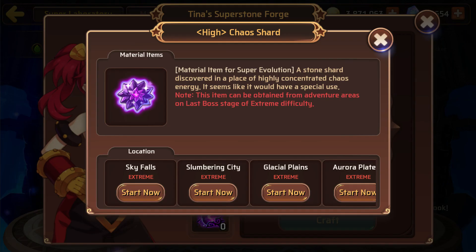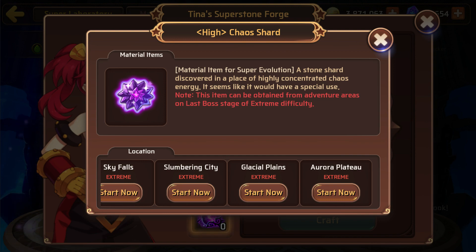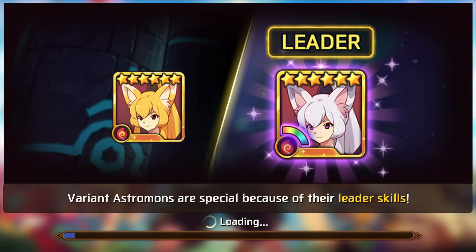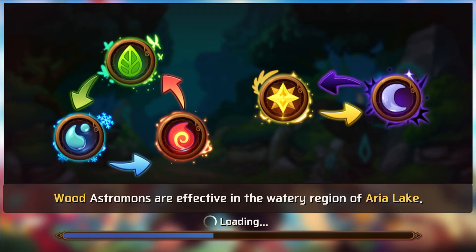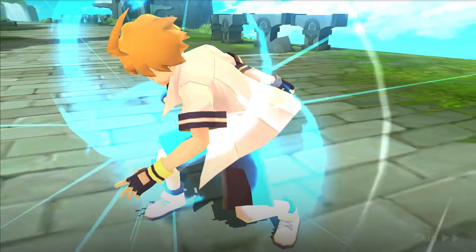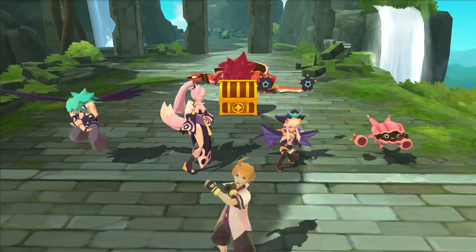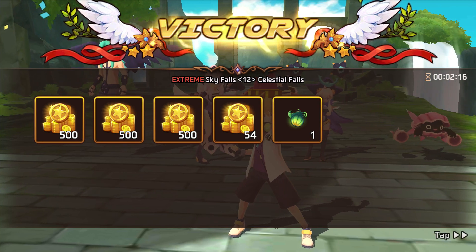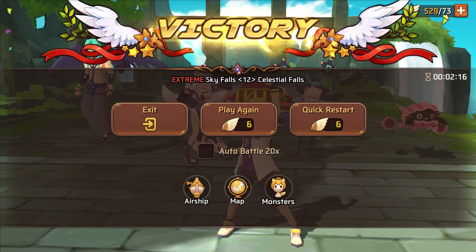We're going to try to get one of these stones. If I'm going for a super evolved Horrid I'm probably going for the dark one, though I might actually go for light Nike since she may be coming out, or one of the Yukis. We're going to Sky Falls to see if we can beat it somewhat easily and check if he actually drops it. The boss is dead - do we get it or is it RNG? I'm not sure - this is extreme Sky Falls, so yeah, no idea how rare they are.